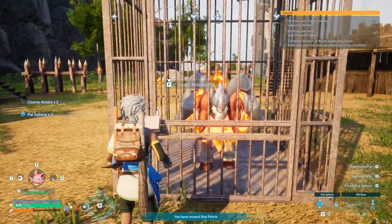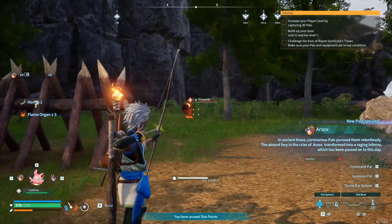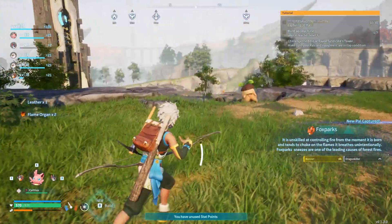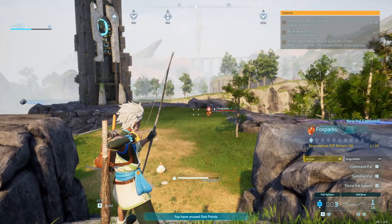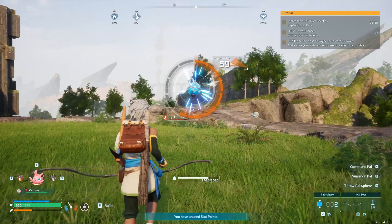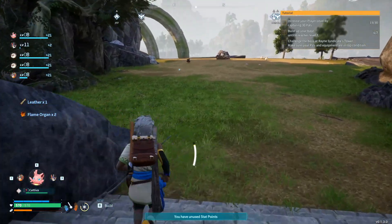We'll let this guy out and get this pal by releasing him. That's another fire animal, so that's going to help us. I want two of them if we can get him. That was our last ball — I hope it works. Nice! We got two of those now. There's another fast travel point — let's go down there and unlock it.